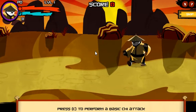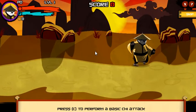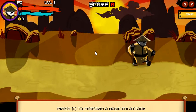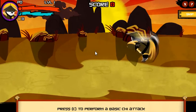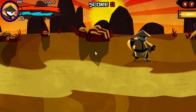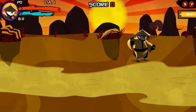Now press the C key to do a Chi attack. Right on! Chi attacks unleash mystic kung fu power, but they drain your Chi meter, so watch out.